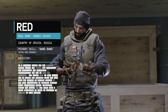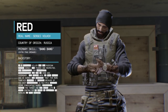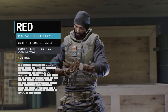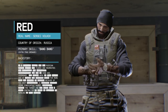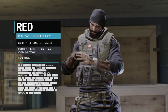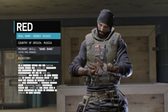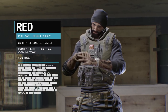Next up is Red, the Russian contractor. His skill is called Bang Bang, which allows him to carry an extra frag grenade. I use Red a lot — getting frag grenade kills is extremely satisfying, and that extra frag has come in handy quite a bit. He's better suited to attacking, especially on Shoot House where you can rain down frags like artillery strikes. The downside is if you waste that third frag, what was the point? For that reason, Red is an A tier contractor.